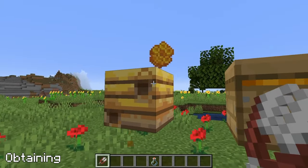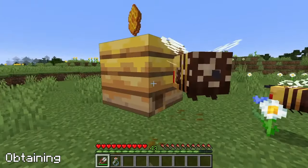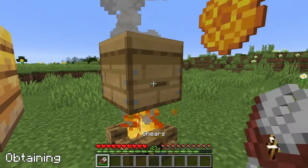Using shears on them drops 3 honeycombs, and using an empty glass bottle turns it into a honey bottle. But doing this makes the bees aggressive. To avoid this, place an unobstructed campfire at least 5 blocks below.